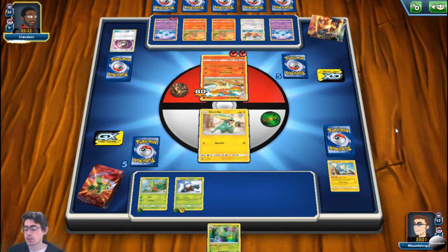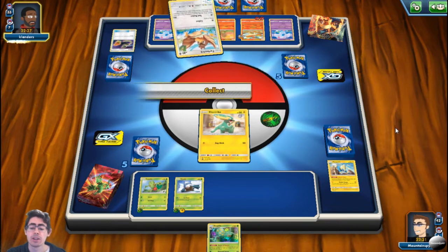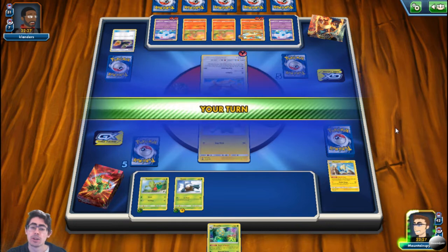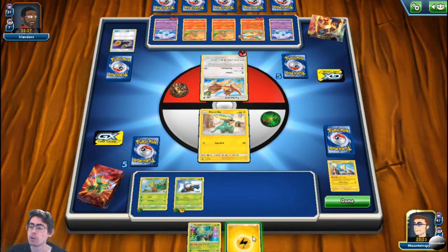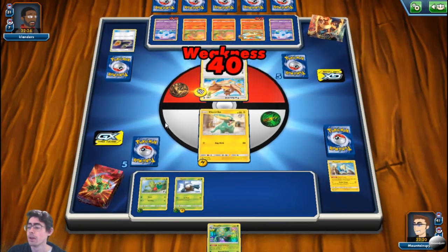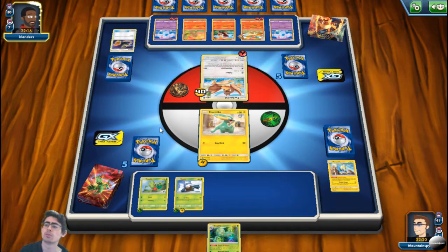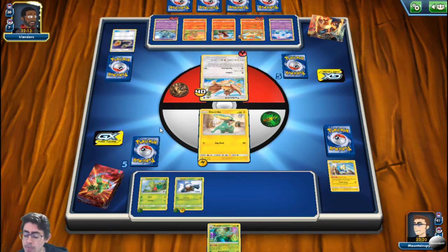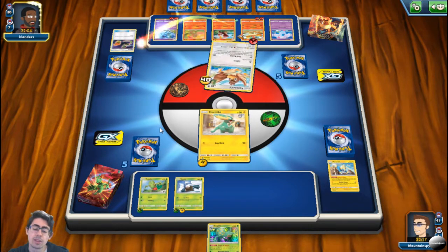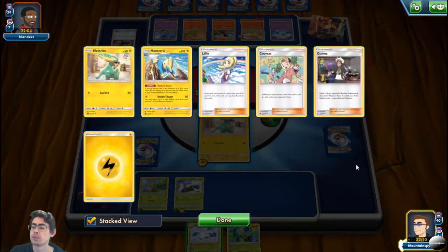Hyper Potion is changing quite a bit. It will now read: heal 120 damage from one of your Pokemon that has at least 2 energy attached. If you healed any damage this way, discard 2 energy. So you can only use it when your Pokemon already has 2 energy, and then you have to discard those 2 energies. Because of this change, I do not think the old Hyper Potion will be legal — you'll be forced to use the new one. Quick Ball is also changing: you can play this card only if you discard another card from your hand, then search your deck for a basic Pokemon, reveal it, and put it into your hand. Then shuffle your deck. This is quite a nice change rather than revealing cards off the top of your deck.